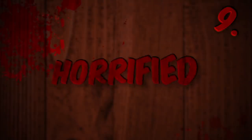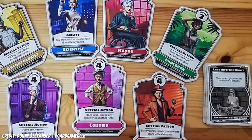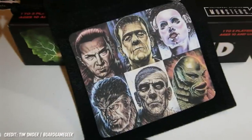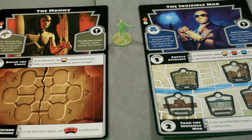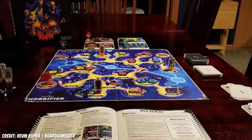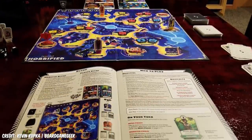9. Horrified. It's no secret that we at No Rolls Barred like Horrified — oh boy do we like Horrified. It's a fantastically simple and gorgeously produced box of universal horrors, featuring monsters that everyone knows: Bitey Steve, Old Bandage and his little brother Fancy Bandage, and the big dog to name but a few, whilst also having rules simple enough for the whole family to get on board.